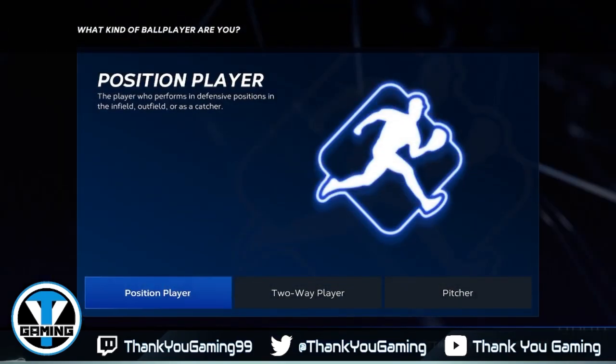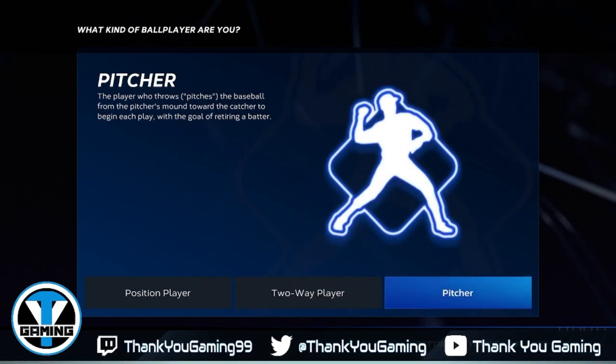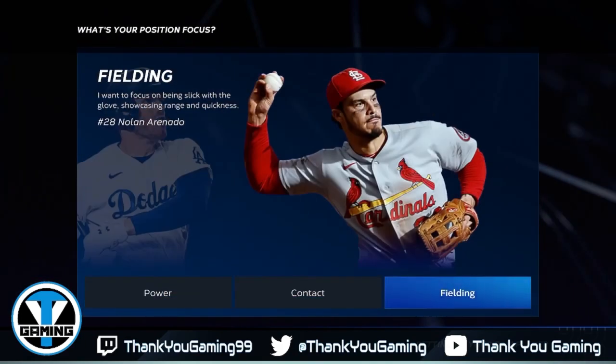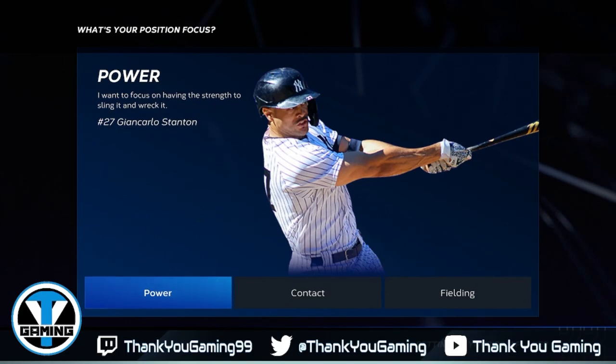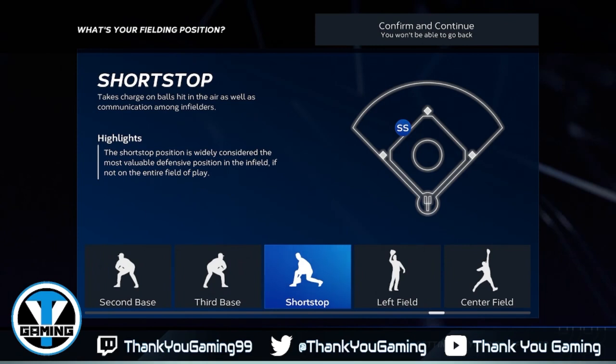If this is the first time doing it, that option is not going to appear — you're going straight to this screen. We've got position player, and we've got two-way player because of course the sensation of Ohtani means a lot of people want to be two-way players, though it's a little more difficult to grind. We're going to go position player. You can choose power, contact, or fielding. We're going to do power and play shortstop — kind of like an O'Neill Cruz type of build.